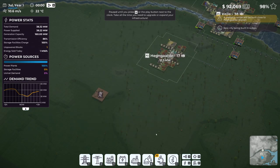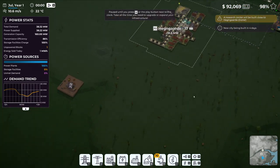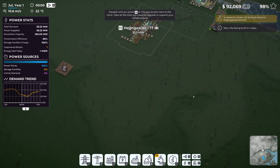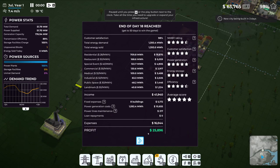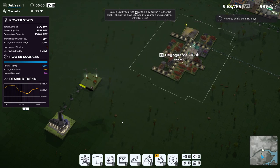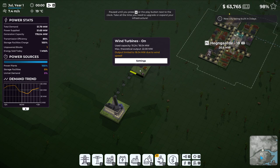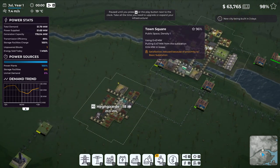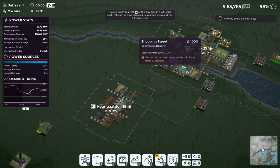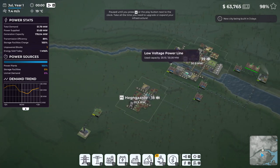The research center was already built - almost made $20,000! New city being built in four days. Now that the research center is built we are making $25,000 in profit every day - pretty amazing! To power this I built a wind turbine and we can always add more. New city being built in three days - we shall see where it goes.